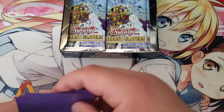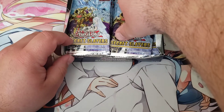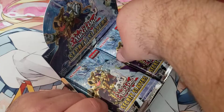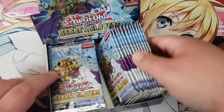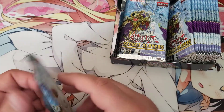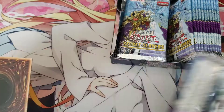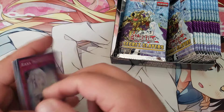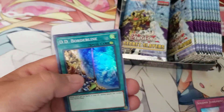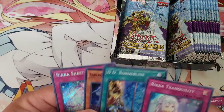I've got some purple pro mats sleeves — I'm personally a Dragon Shield type of person, but here's what it is. Hate having big fingers! Alright, here we go. Pack one: Rika Tranquility, another Solemn, DD Borderline, Crystal Dragonite, and Rika Sheets.